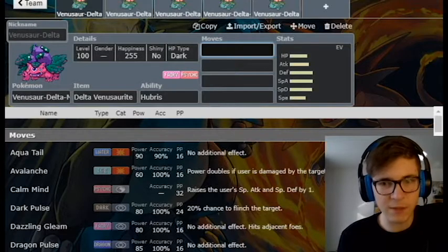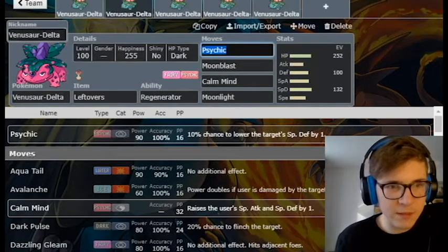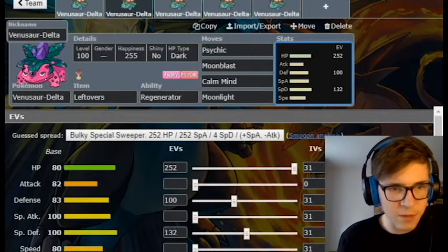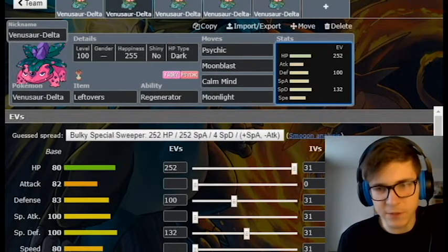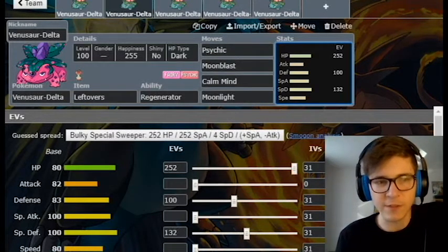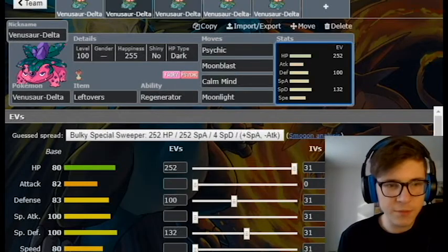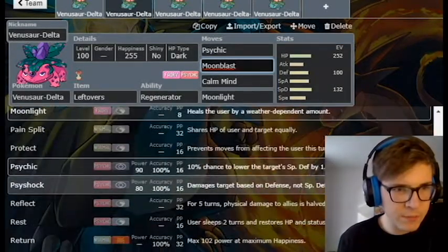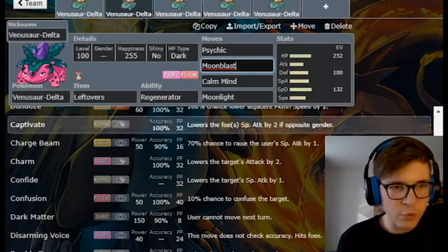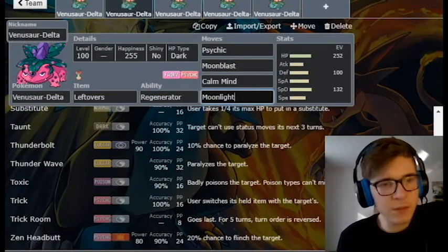It's good at doing a lot of things, which makes it hard to make sets for. I think a Calm Mind sweeper with Regenerator and Leftovers — max HP, max Defense — is a good option. Calm Mind Double STAB is great because Fairy is really good offensive typing, and with Moonlight, Regenerator, and Leftovers you'll heal more than enough. You can even run Draining Kiss over Moonlight or Heal Bell so you won't get worn down by Toxic.